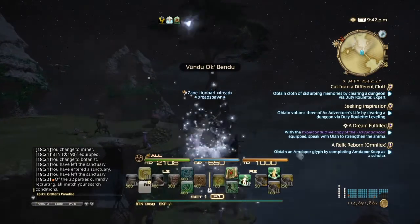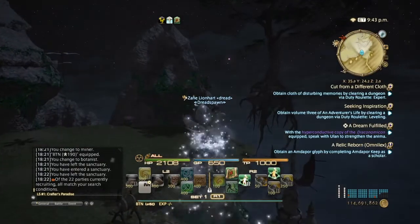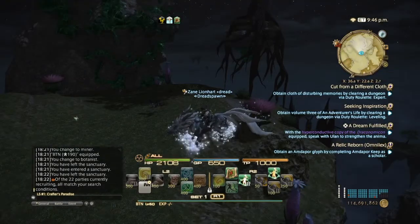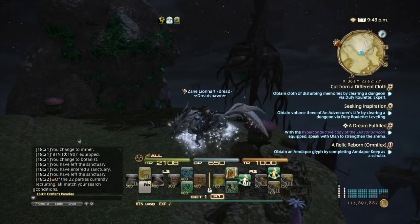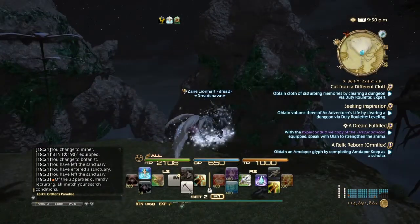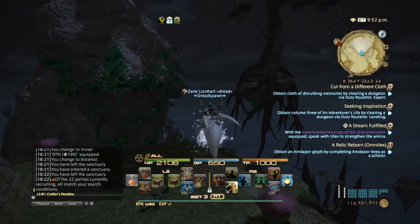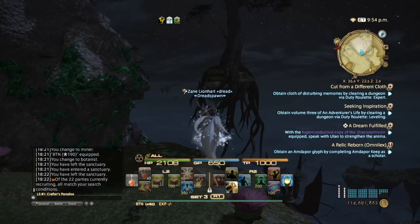This node will pop at two spots: this tree over here, and that tree between those two rocks over there. In about 10 minutes we'll find out which tree it pops at. Make sure you have your cordials ready to go, because there's only about two hours between each node. By the time the second one pops you should be halfway there — pop a cordial and you'll be at full GP.